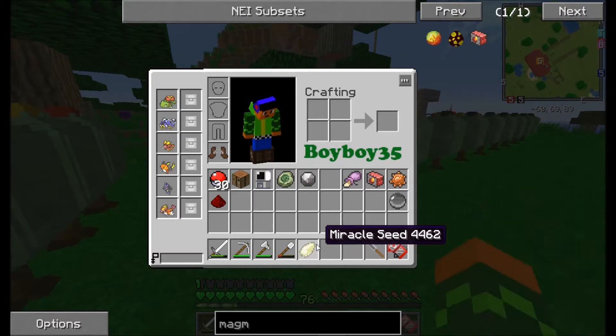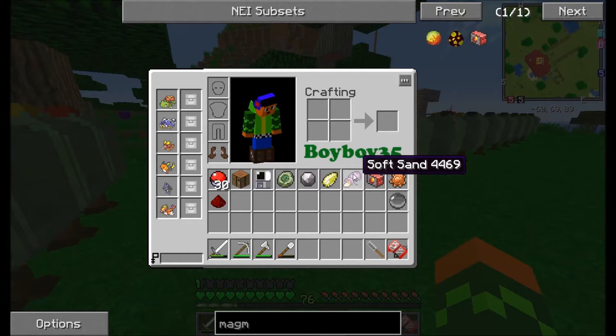You can see we got Leafstone, Heartstone, Miracle Seeds, Soft Sand, Magmarizer, Sunstone, and Orb.